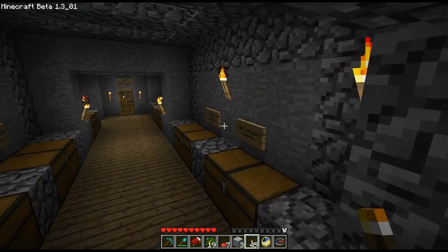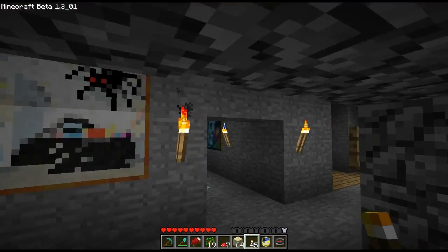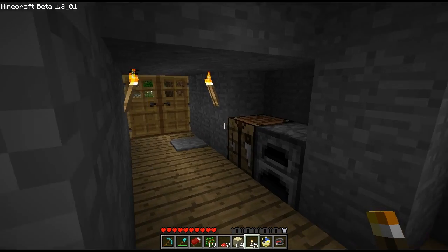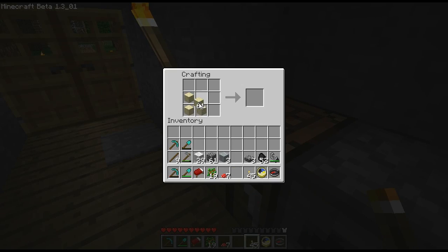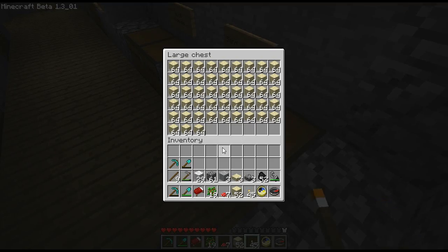What else is there? Might as well make use of some of this sand — I plan to make a sand tomb or something with all this sandstone and sand because I think that would be pretty cool. Three sandstone half slabs, pretty cool! I'm gonna put that back. Yeah, I might make a sand tomb or something like that.